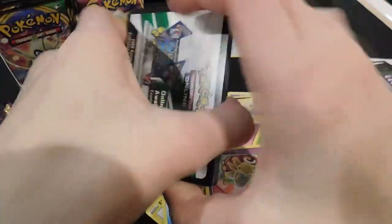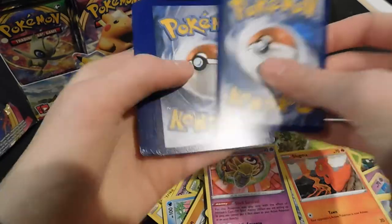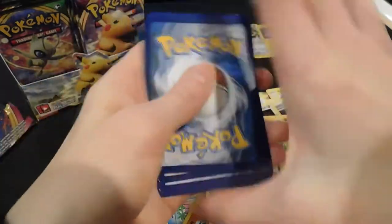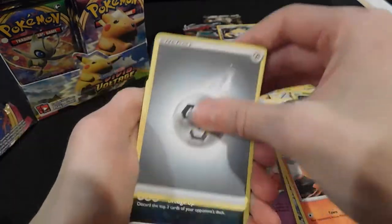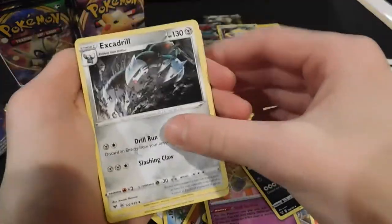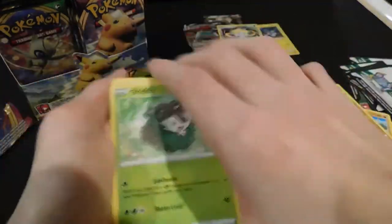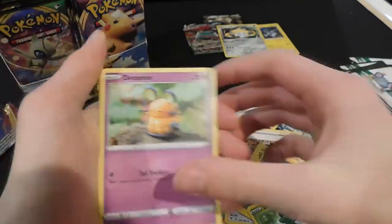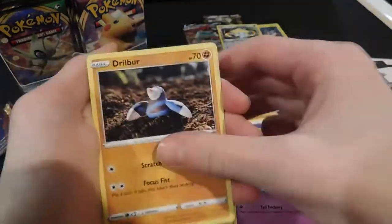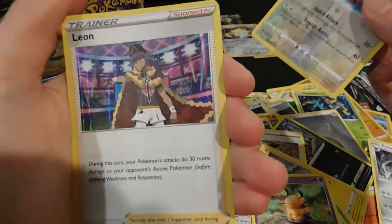Amazing rares are like a holo card but instead of getting them from white and green packs, you can get them from pretty much any pack. White and green — we want Chonky Pikachu, which you can see on the front of the pack. I've never gotten a rainbow rare before, but last time I got a gold card from my first ever booster box. Swellow reverse and a Leon holo card.